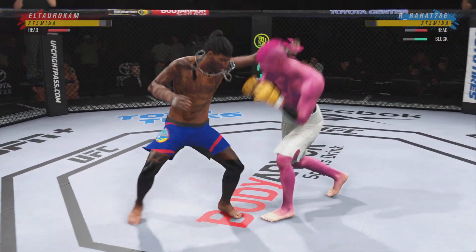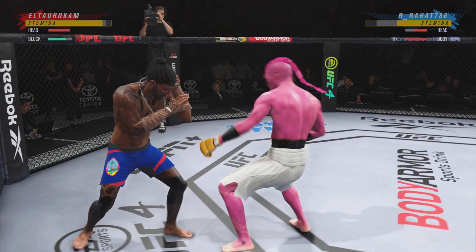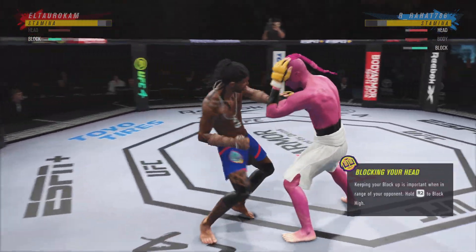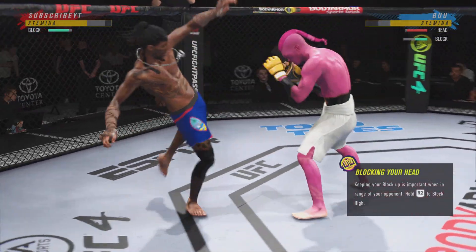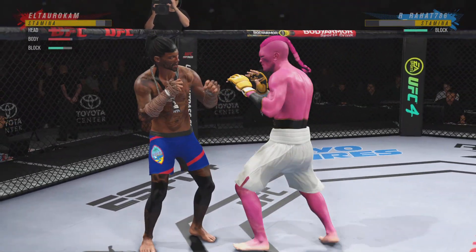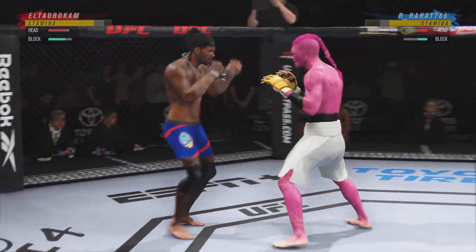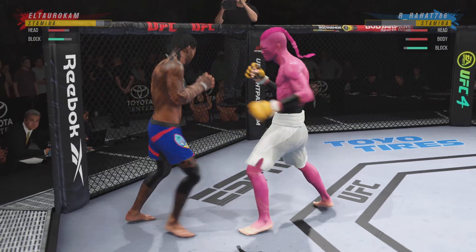He's got his opponent hurt very bad. Spinning back fist — he didn't telegraph that one at all. Missed with that attempt. Perhaps a sign of things to come as he lands a kick there. Nice kick landed. Trying to land the elbow there to no avail.